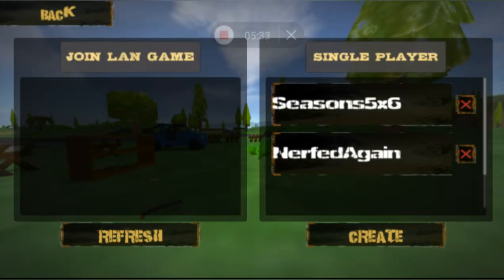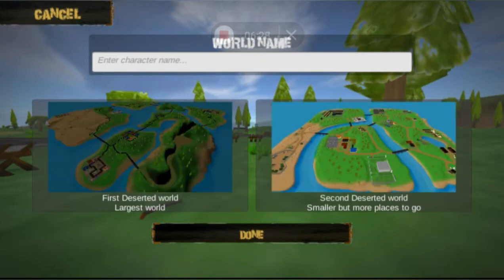The Join LAN option stands for Local Area Network. If you have two devices on the same Wi-Fi, both can see each other's single-player maps, making them LAN maps. So if my tablet were on the same Wi-Fi right now, it would show whichever map I'm currently in on the join LAN list. LAN is down right now anyway, so it's a bit redundant.